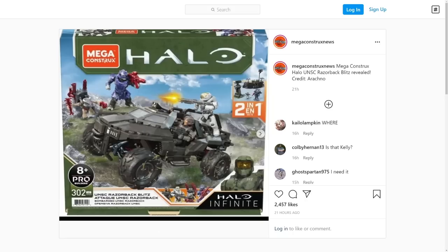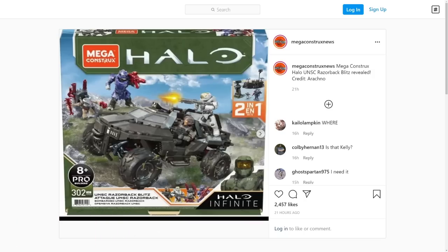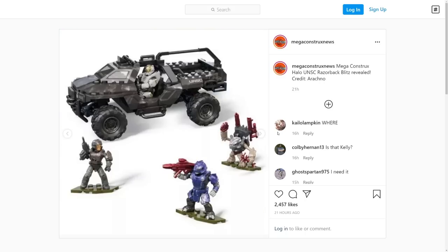Here is the newest reveal of a Mega Constructs package deal that's going to be available for us. At first you see the Razorback right here, which looks very awesome. But when you actually look into it, you see some more interesting things like some Reach weapons that we haven't seen yet — more ties to Reach for Halo Infinite. This next image does a better job of showcasing everything. You get to see the Razorback in all its awesome glory — this vehicle looks so cool, I'm very excited for it.